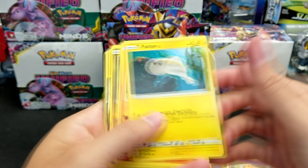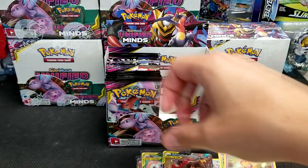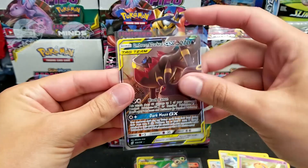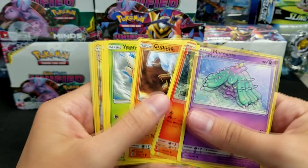Here comes another ultra rare: Umbreon and Darkrai GX Tag Team. Very nice. So halfway through the box we've got 7 white codes — 4 ultras and 3 holos. I'll take it.